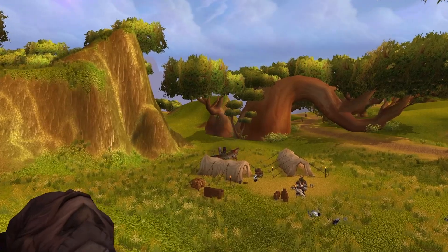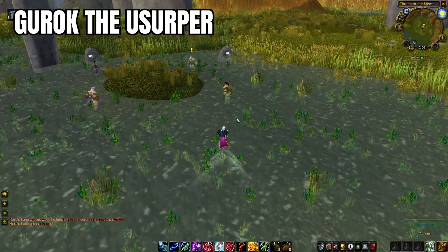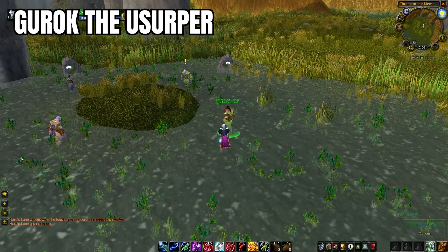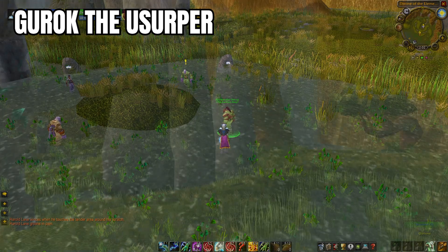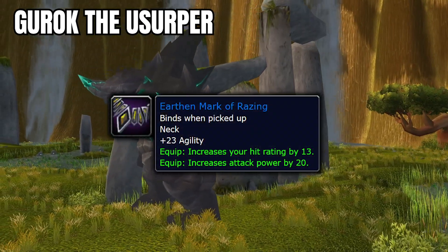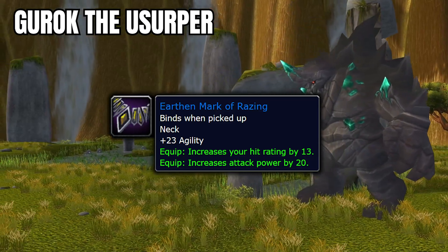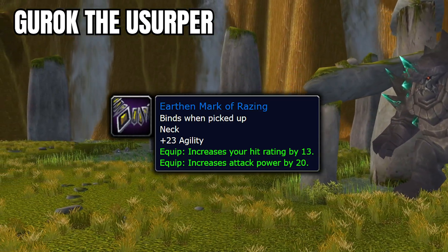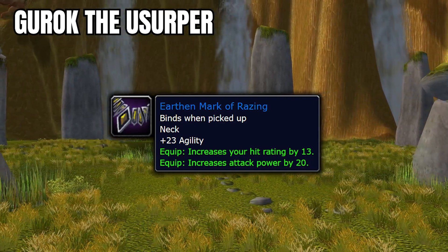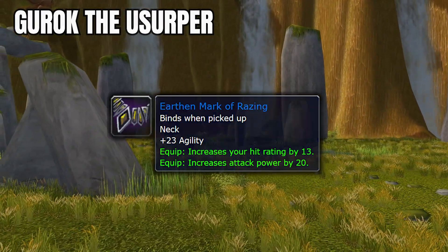Last up in Nagrand we've got the quest Grok the Usurper. Starting at Elementalist Untrag at the Throne of Elements, this quest chain eventually leads you to killing someone and bringing back their head in exchange for sweet rewards. Neck pieces are the loot options on the table, with the Earthen Mark of Razing being the primary item we're after. This neck is super solid for Hunters, Rogues, and honestly all physical DPS, with only the Bone Chain Necklace from Heroic Underbog and Choker of Vile Intent for 25 Badges being better options.